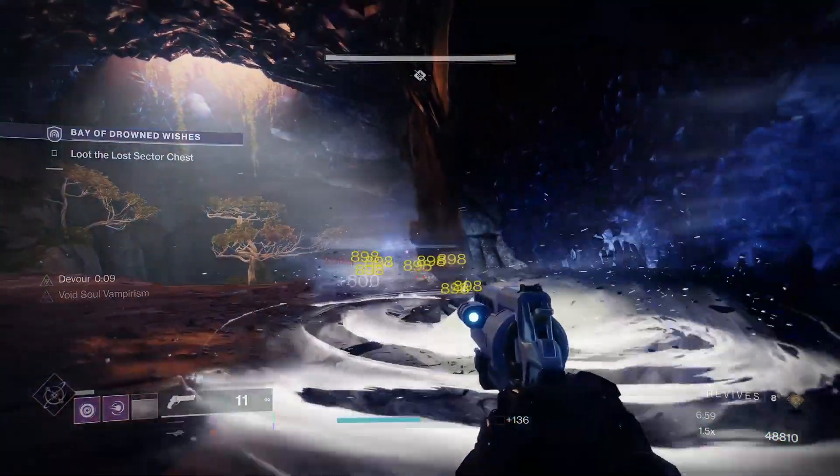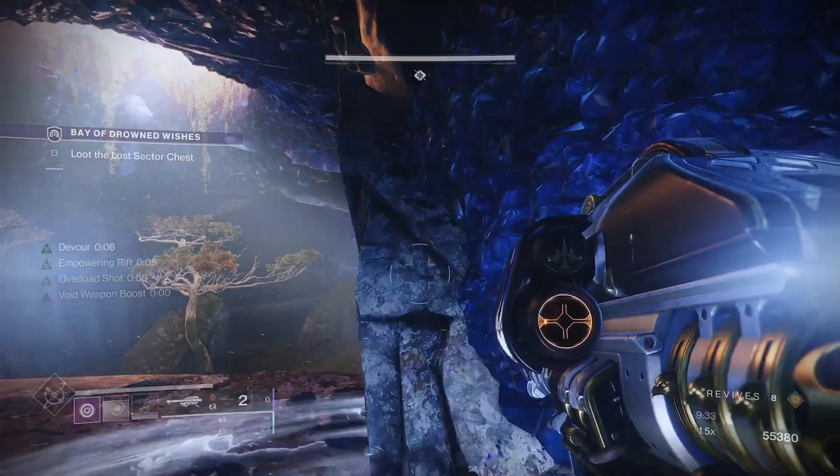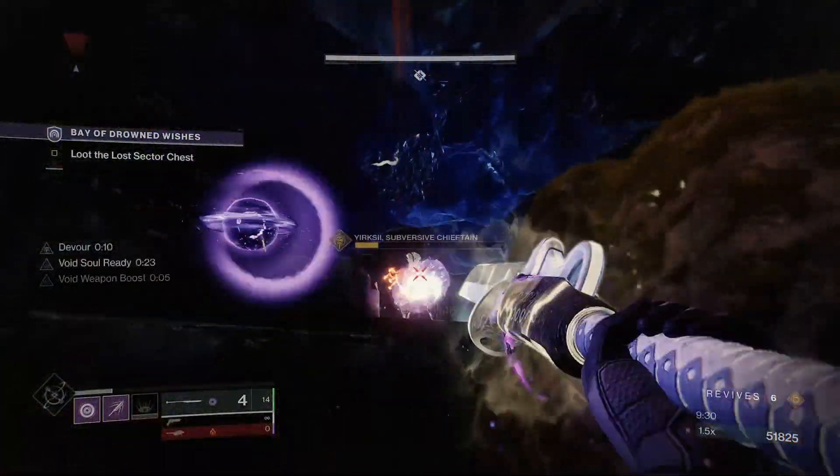A few waves of adds will spawn here along with the boss. Use distance on this cliff and take out the boss with whatever you've got left. All being well, you'll get your new exotic to drop in just a few runs, cutting the time down to 8 minutes or less in the process.